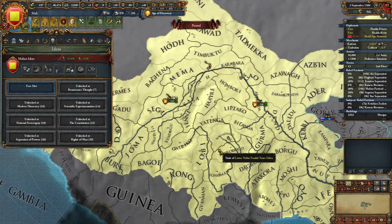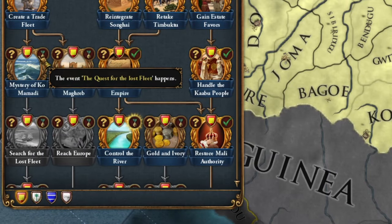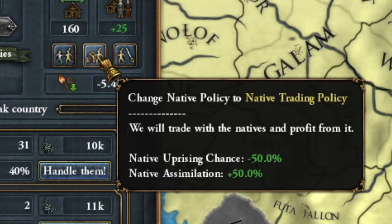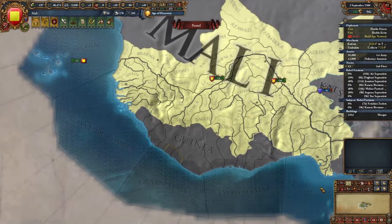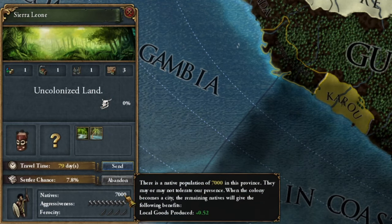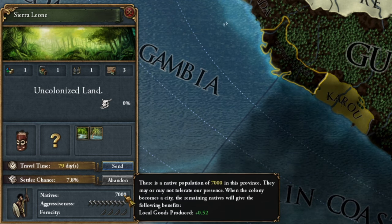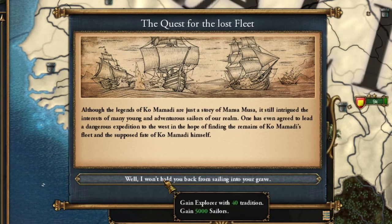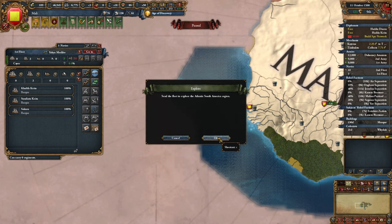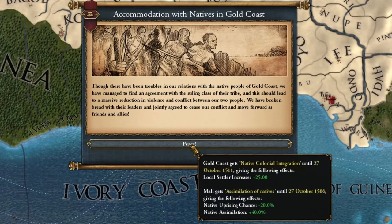Unfortunately, I didn't get the event for cheaper ideas, so I'll have to pick exploratory ideas. They are necessary for completing the mission that will allow me to colonize South America. For colonial policy, I choose Assimilation, since I'll mostly use the colonies to occupy areas in Africa. The more native population we have here, the higher the boost to local goods production, which will later lead to greater income. Now I'm setting out to find the lost fleet — I split off three ships from my trade fleet and send them to discover South America. I've started colonizing the Gold Coast of Africa.